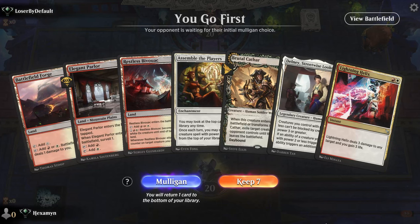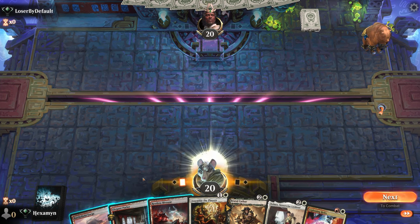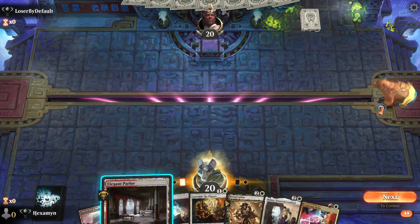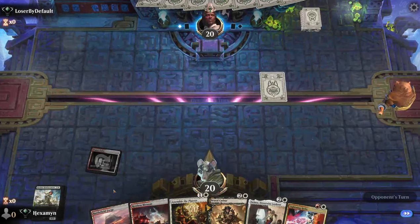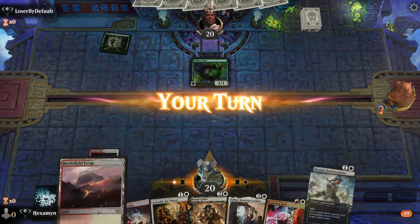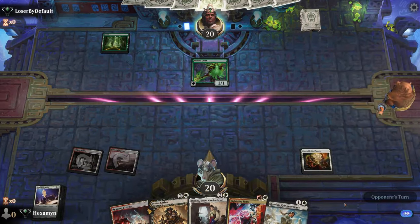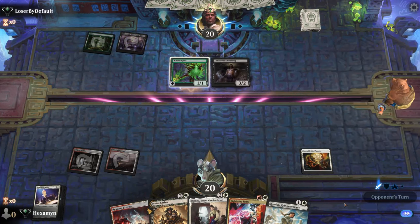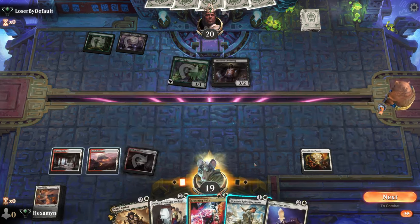Alright, on the play. Delney, Assemble the Players, Lightning Helix — all new cards, if you can say that about Lightning Helix. I do love this card. White-Red Burn does look like it's going to be on the table a little bit, especially as we have a whole host of sets to pick our burn spells from. This opponent has played a Willow Geist and a Tenacious Underdog — so it looks like they are some kind of graveyard deck.